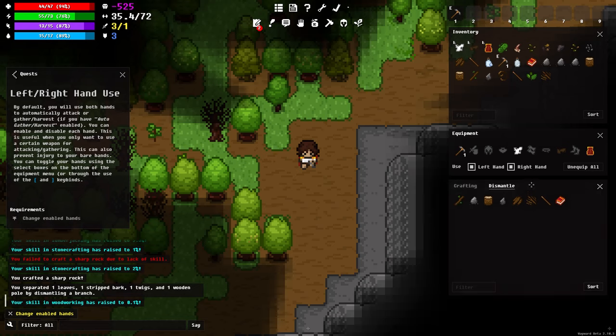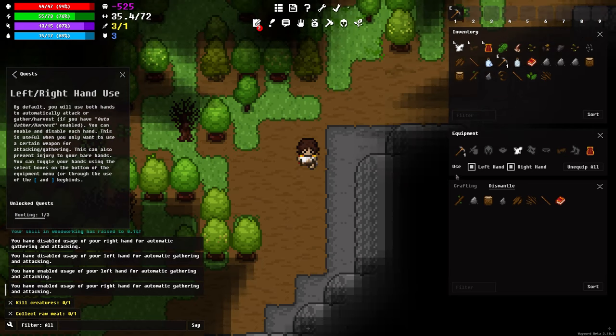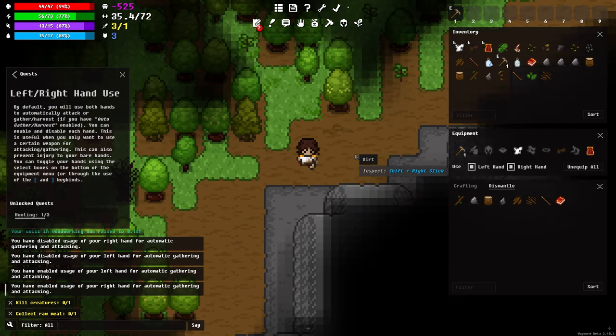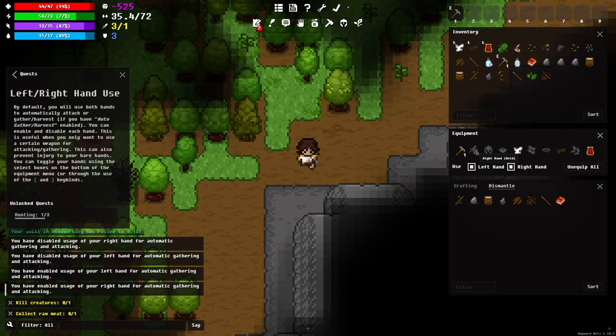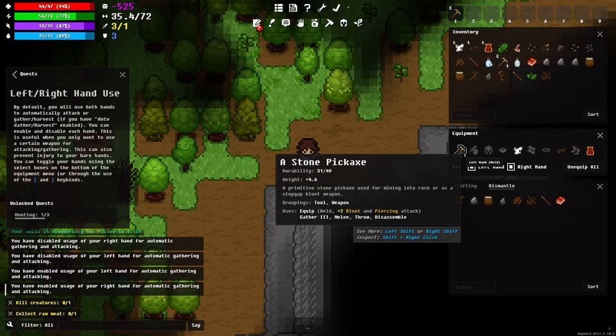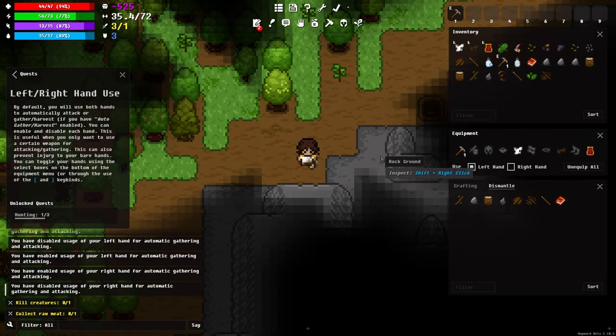Now it wants me to change my hands — this is mostly useful for combat. For example, if I find a creature to fight it's going to use both hands, and right now I have a pickaxe in one and nothing in the other, so it'll alternate between those two. Generally, since I have this pickaxe I'll want to keep just the left hand selected so I only attack with the pickaxe.